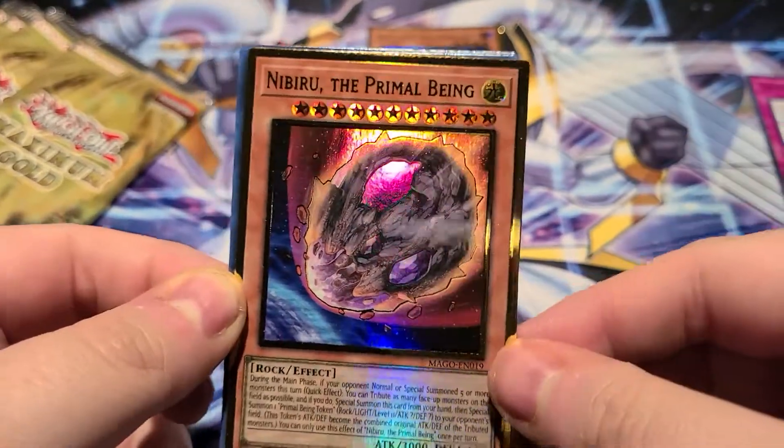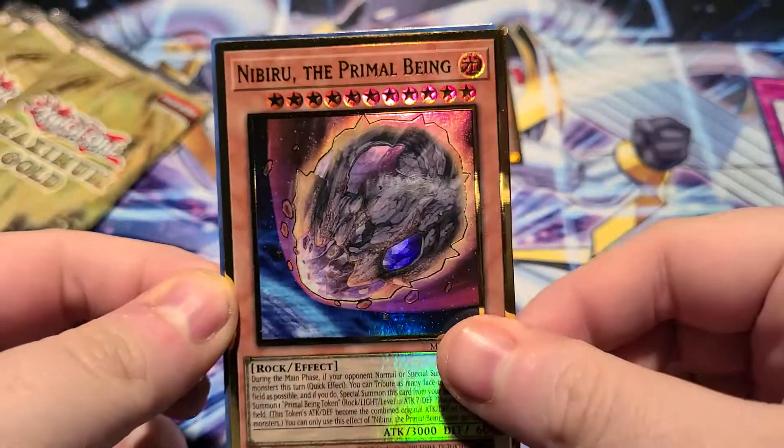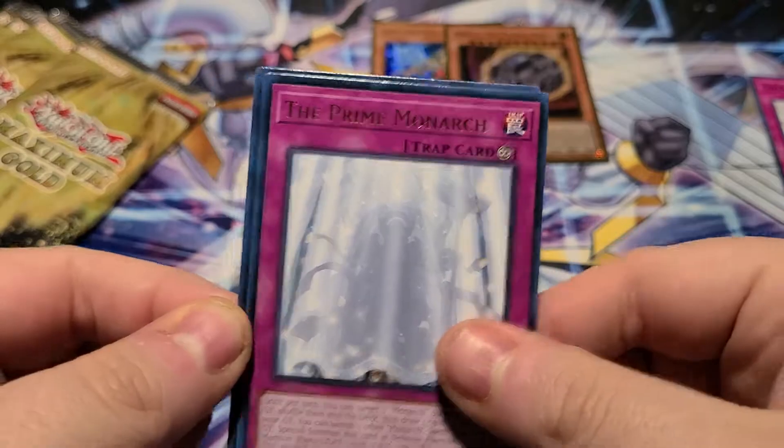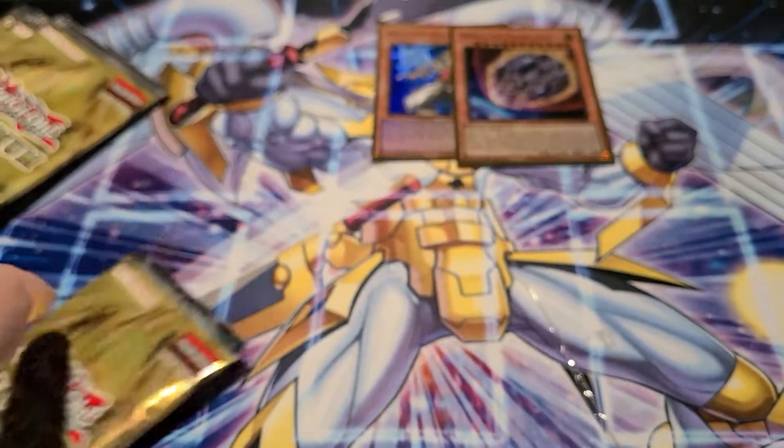We got Harpy's Pet Phantasmal Dragon — oh man, okay, this is good too. Nibiru the Primal Being — that's a good pack, very nice. And Prime Monarch followed by Link Cariboo. I say it every time I open this stuff, the value here is just off the charts.